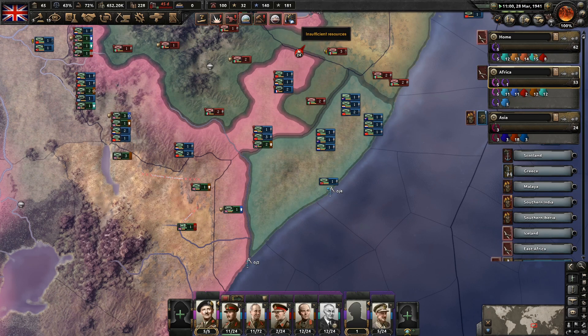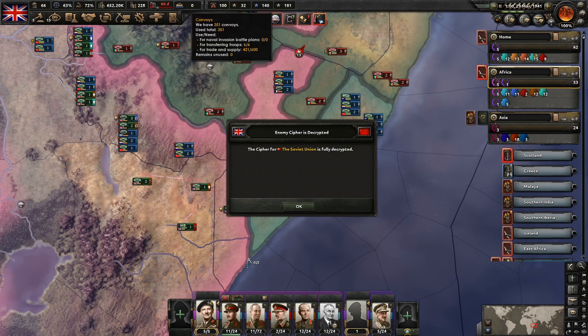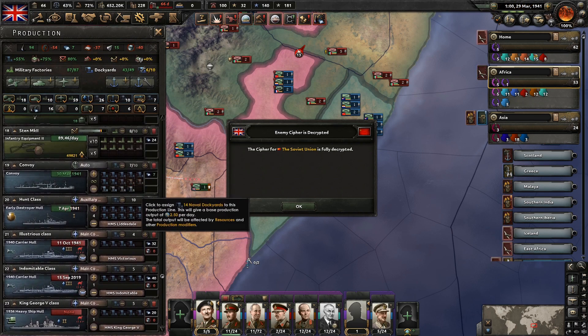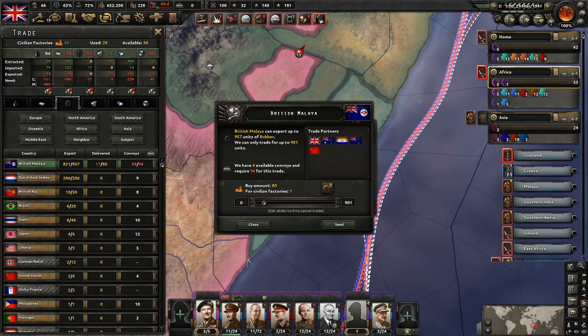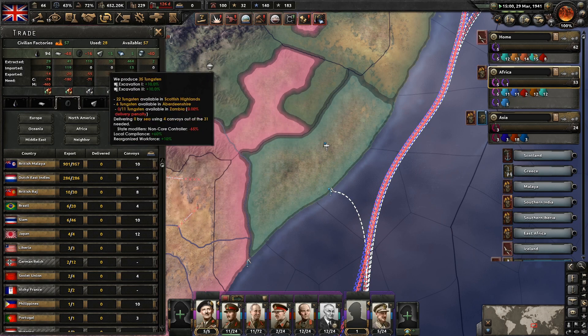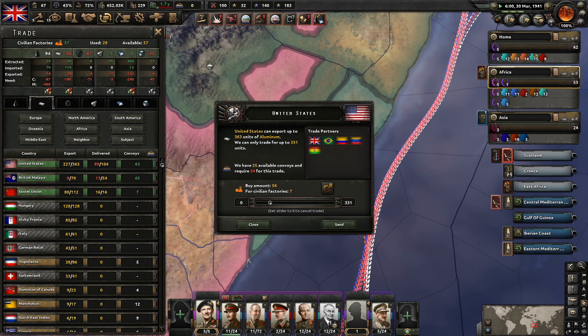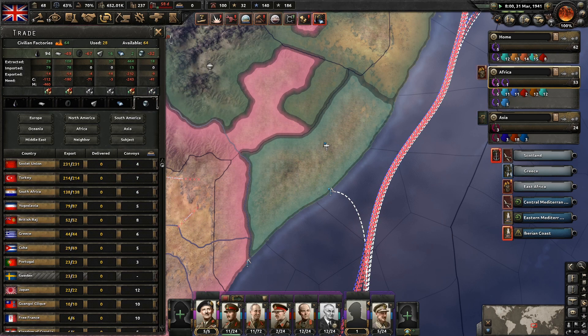Do we even have any — yes, we do have some production of convoys going now, at least. We've got enough steel. We don't have enough rubber. We should try — we don't have the convoys to import anything more either. So it doesn't really matter if we try to import more. Let's skip the rubber for now. This one costs a lot to hold up, let's reduce that one a bit. We need to make sure that we get oil in. We're missing a lot of chromium too.